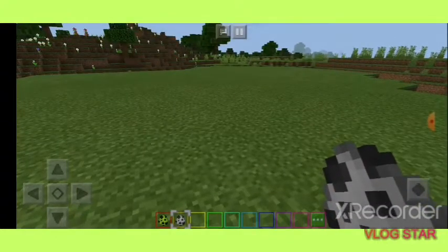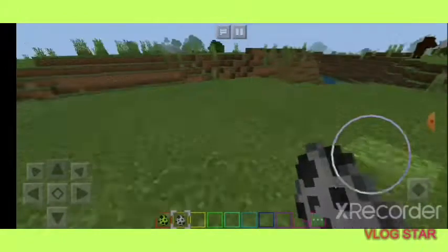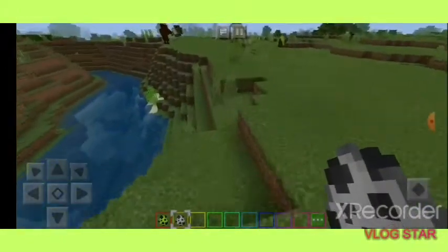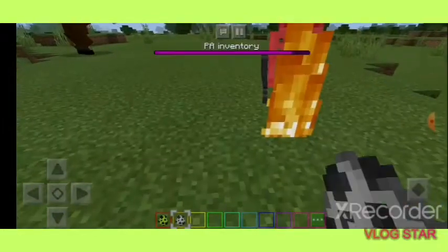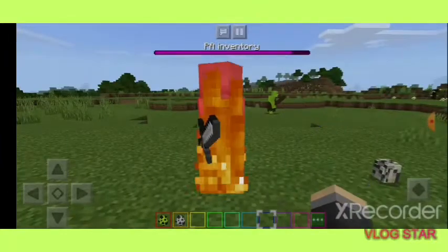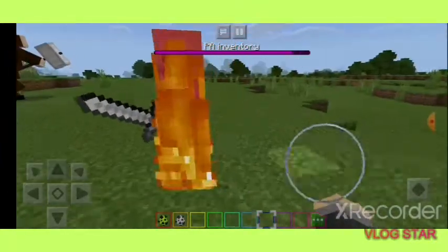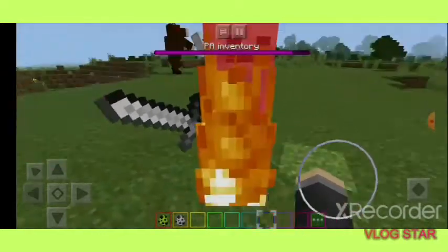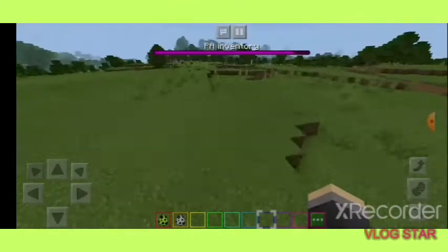The warrior skeleton is basically the normal Minecraft skeleton — it burns in the daytime, it looks the exact same — except there's one difference. Instead of a bow, the skeleton actually has an iron sword. That's the only difference, other than the weapon change.